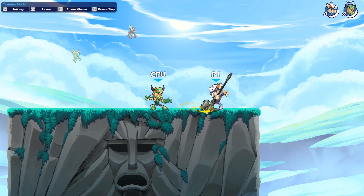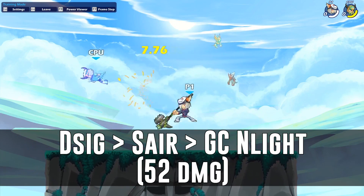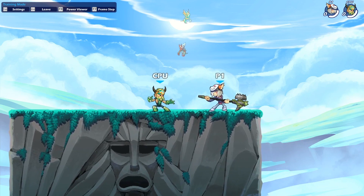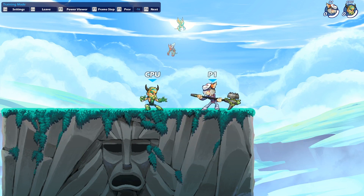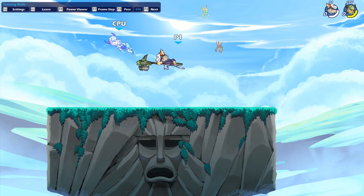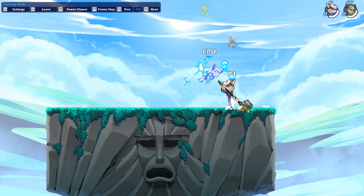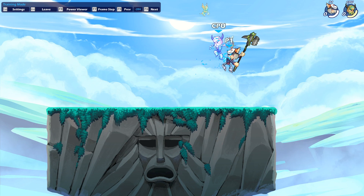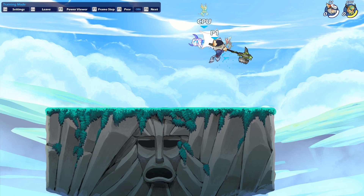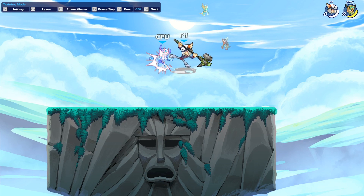The first combo I want to show off is desig — which starts all of these — into sair and then gravity cancel and light. So you throw out the desig and then at the very peak of the desig you want to wind up. You want to make sure you hit this air close as well. You hit this air close and then it sets you up just right for the gravity cancel and light.